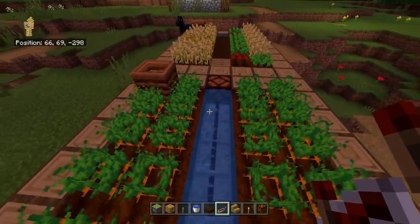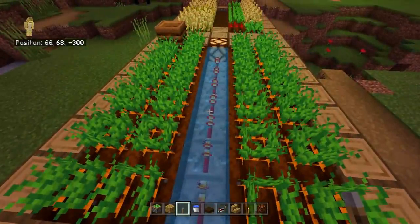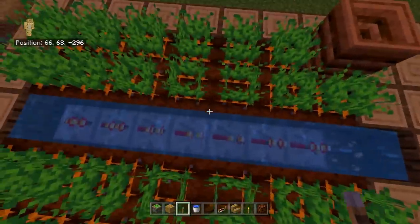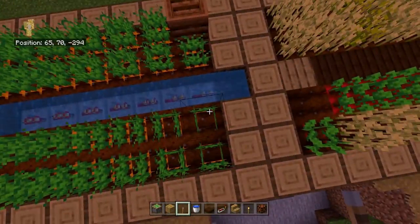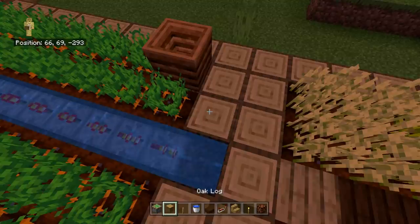Whether that redstone system is to harvest your crops, or whether it's just as simple as turning on lights — look at this, the redstone works just fine. It's kind of wonderful that not only can you turn on a light, but even redstone repeaters themselves will generate some light and display it through the water. A lot of things are placeable in water only on Bedrock Minecraft — I believe redstone and levers, both of which you can place in water, are only placeable in the Bedrock edition.